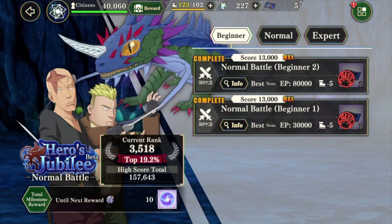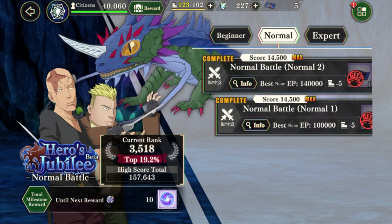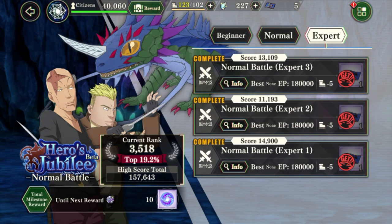A few tips I want to give out on Hero Jubilee: max out your beginner, max out your normal, max out your expert. I've already gone and done it and it didn't really matter for me, but later on, for free-to-play players, if you want to be at par or at least challenge for a couple positions, make sure to max out the expert stages — normal one, two, and three.